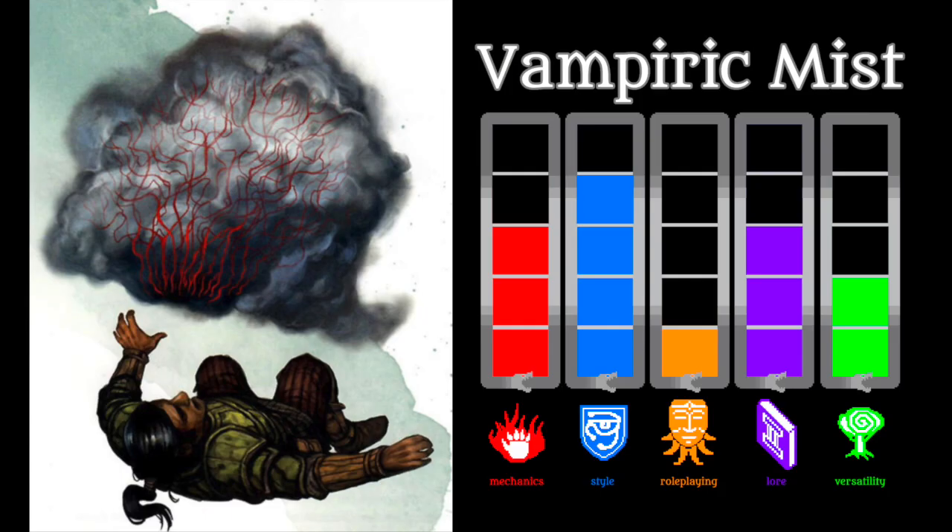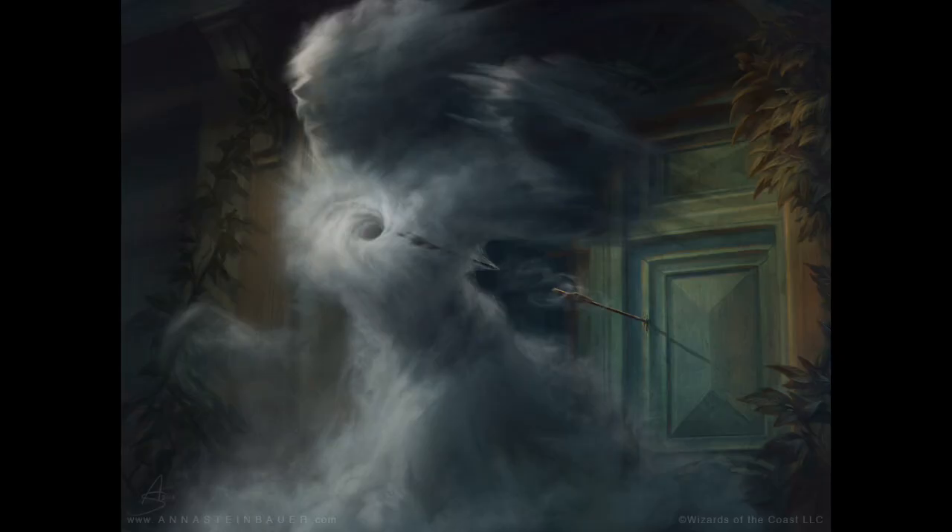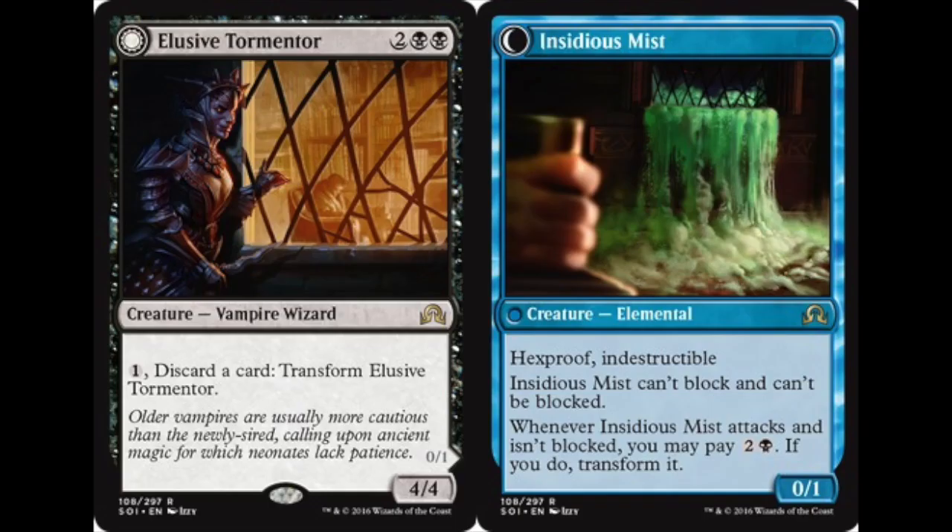Despite being at the bottom of C tier, I love the Vampiric Mist. It's a pretty limited monster in terms of what it can do in the game, but what it does is so freaking cool. I give it my stamp of just plain old cool. I simply love the idea of a vampire who was defeated and found itself unable to return back to its coffin to reconstitute. It loses its mind and much of its sentience, and then rolls in at night on the fog banks to quench its eternal thirst for blood. It also reminds me of one of my favorite cards from Shadows Over Innistrad — Elusive Tormenter, which can transform into Insidious Mist.